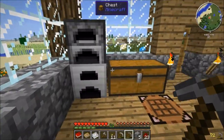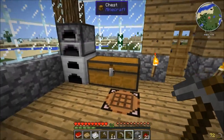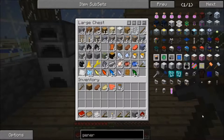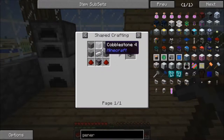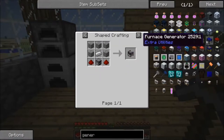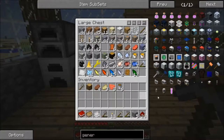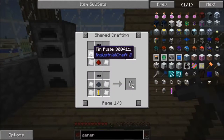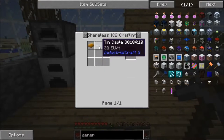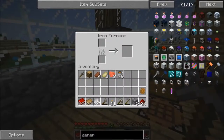Hello everybody, this is Insane Gaming bringing you some more Test Pack. In this episode we're not gonna make this one, we're gonna make this generator. Wrong button, okay let's make this. I have rubber sticky resin.